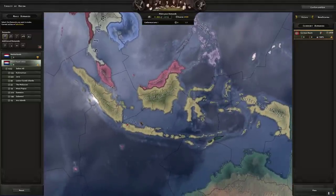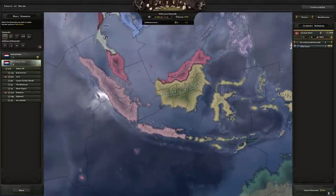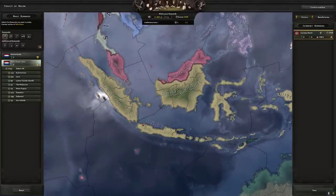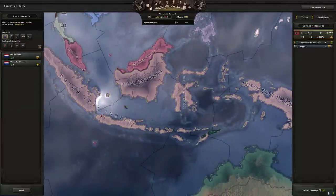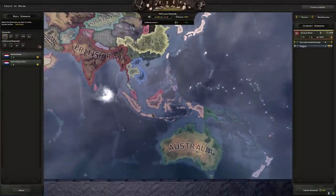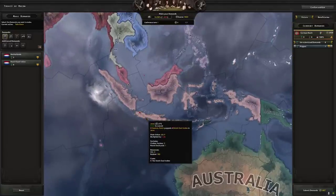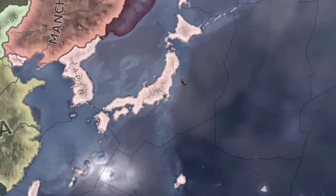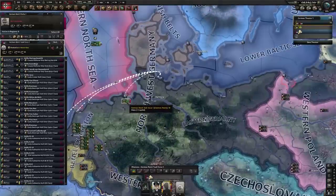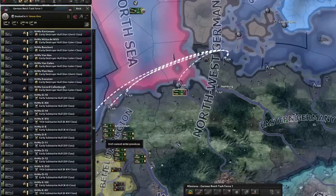Surprisingly very easy. I don't know if this is a new peace conference thing but I actually get them in the full peace conference now, so I could just go ahead and take the land. I think I'm just gonna go ahead and puppet them - that way when we do go to war I won't lose all my convoys from importing stuff over there and I can keep them out of the war. But it does mean that Japan will declare war on us in the future. So Dutch it down. We also took their navy.